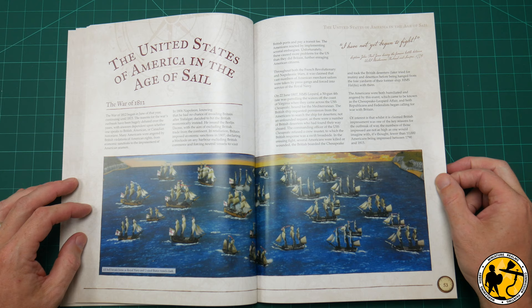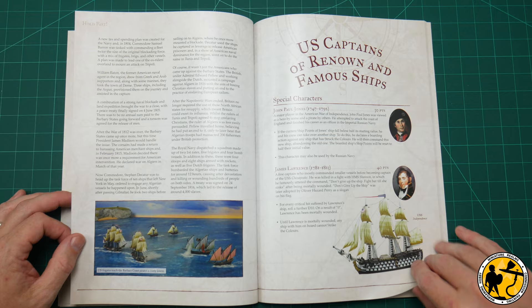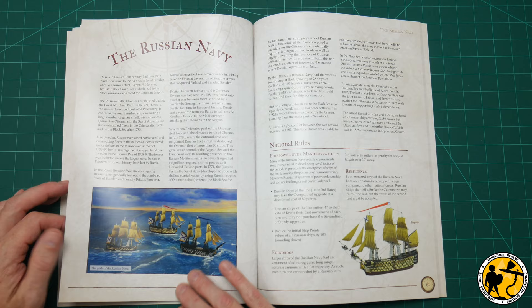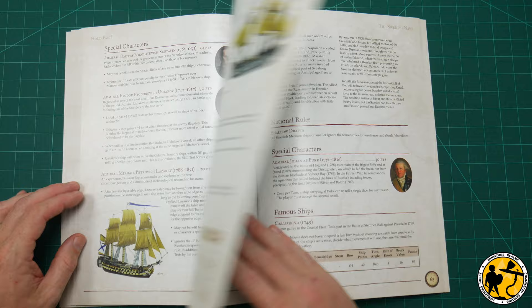Then it starts to expand upon the navies already in the game. The US Navy gets an expansion — there's some nice background history, US captains of renown, their famous ships, and quite a lot of additional rules. So if you're a US Navy player, this really expands things for you.